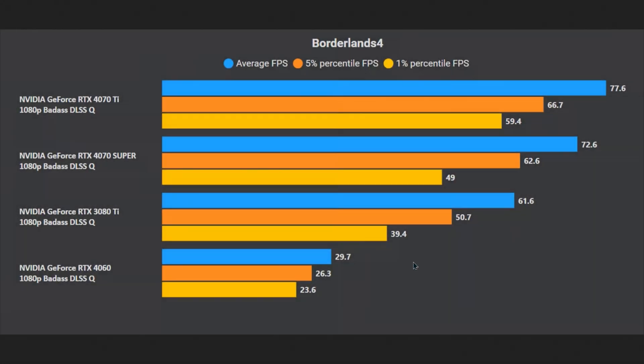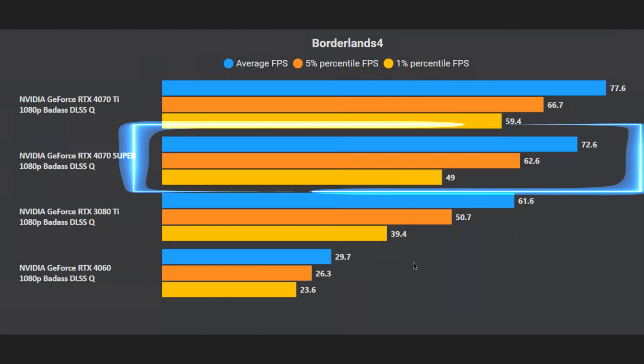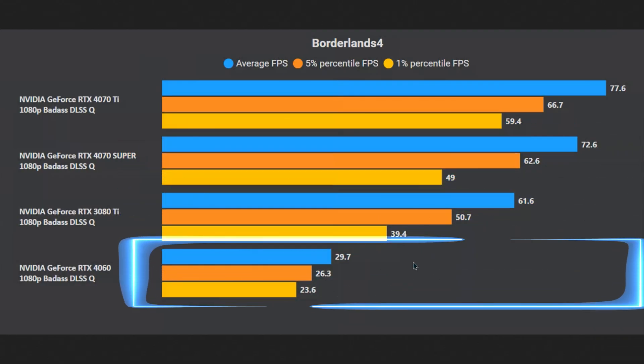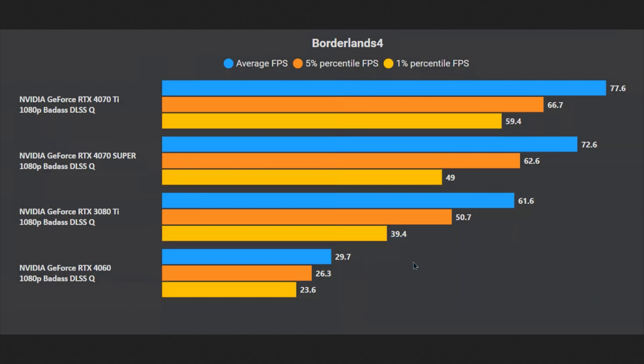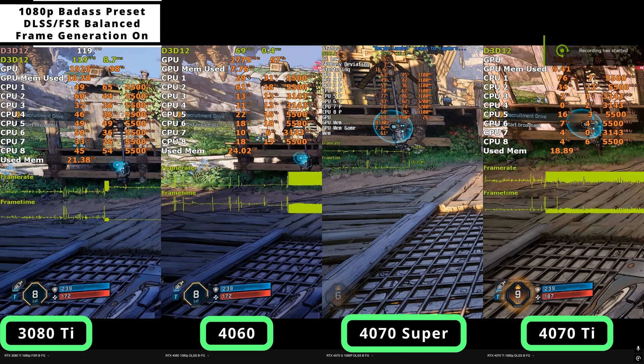At 1080p badass with balanced upscaling, the 4070 Ti averages 77fps, the 4070 Super manages 73fps, the 3080 Ti hits 62fps, and the 4060 just hits 30. Interestingly, the 3080 Ti performs rather poorly when it comes to frame times and 1% lows, dipping down to 39fps which really ruins the gameplay. Staying above 45fps means frame gen can be an easy way to boost your frame rate, but below that it can lead to choppiness, input lag, and stutters.